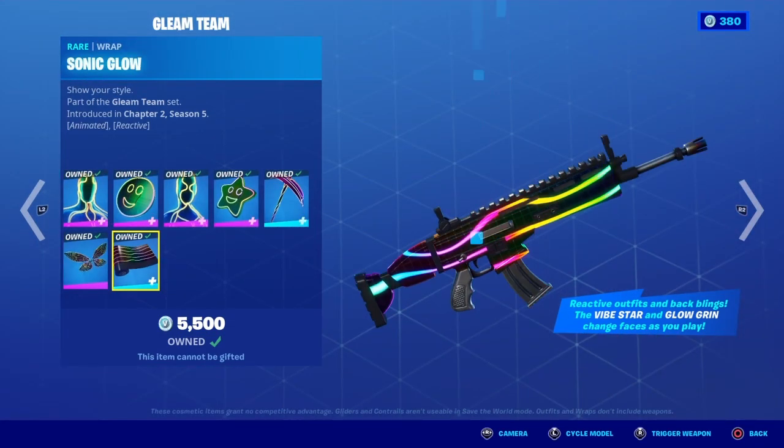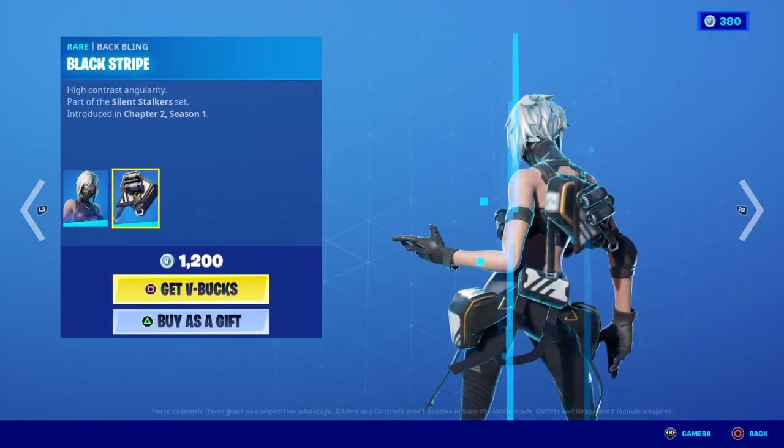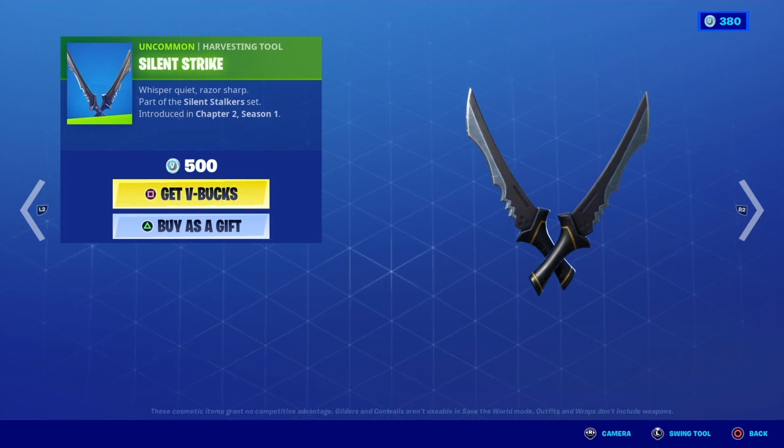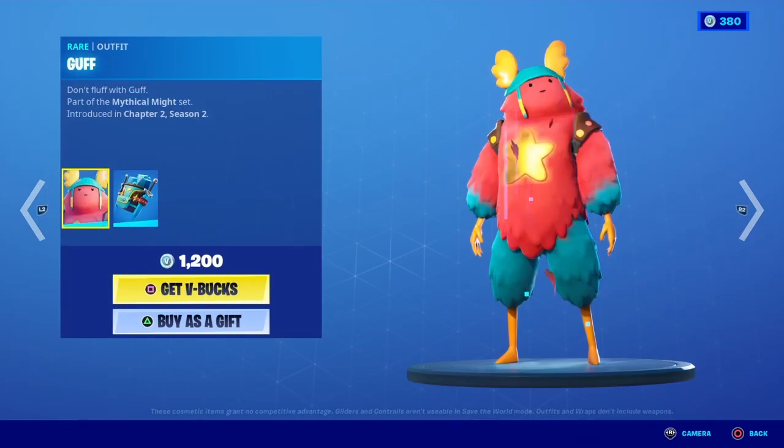Glow Wings is back with the Sonic Glow Wrap. Hush is back with the Black Stripe back bling. Silent Strike is back.